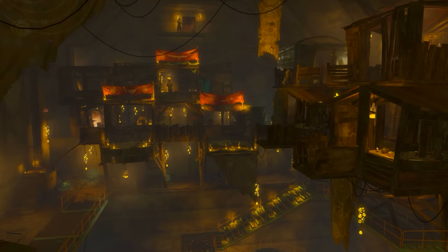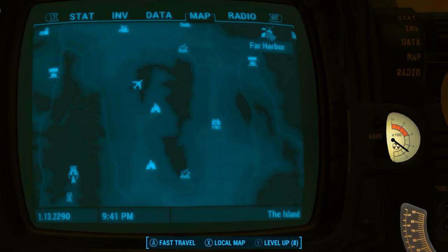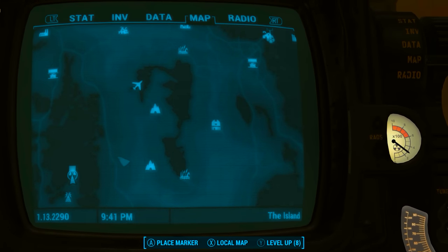The first thing we want to do is come to the Nucleus. On the Pip-Boy map the Nucleus can be found to the south west of the town of Far Harbour.